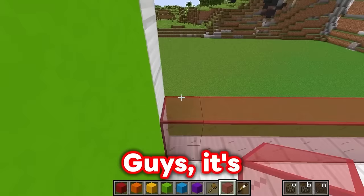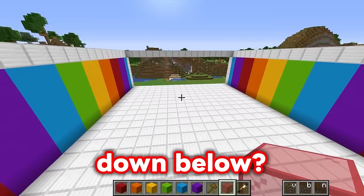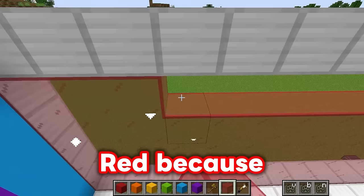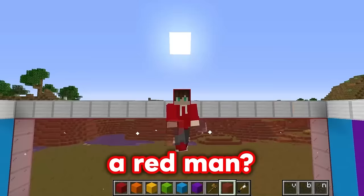We can go ahead and probably put a window right here and one right there - I'll make these out of red stained glass because I love that block! I also love red a ton, guys - it's my favorite color! What is your favorite color? Comment down below! So many people are going to comment that yellow is their favorite color! No, they are not! If they are watching my channel, they must love red - because why else would they be watching a red man build a red base?